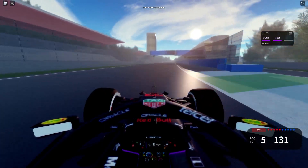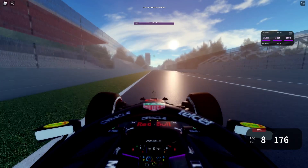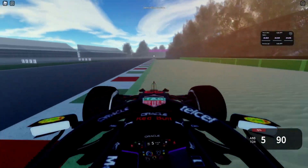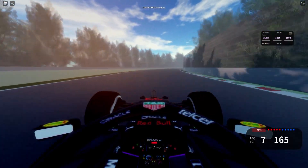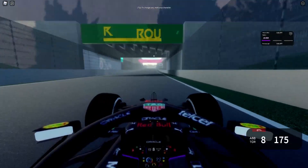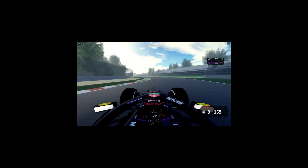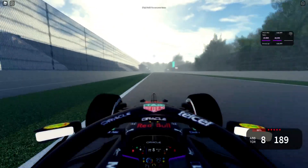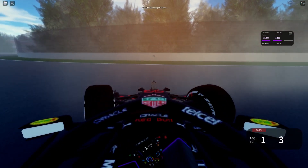Parabolica is gonna be a pain. We set two purple sectors — actually eight tenths between our first and second sectors — very similar lap times. We set a 1:21.5 on our out lap, which I don't think is a good time at all. Let's see what we can set on a hot lap. I'm not using ERS because it doesn't work with controller. I must say Monza is way easier than Bahrain. In terms of the tracks, I really like them — they're well made, not free models. At least Bahrain wasn't a free model; I can tell the layout is completely different.